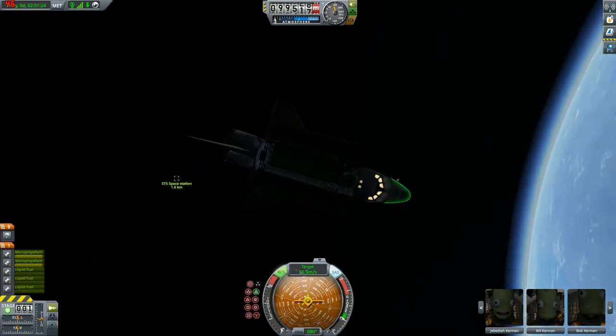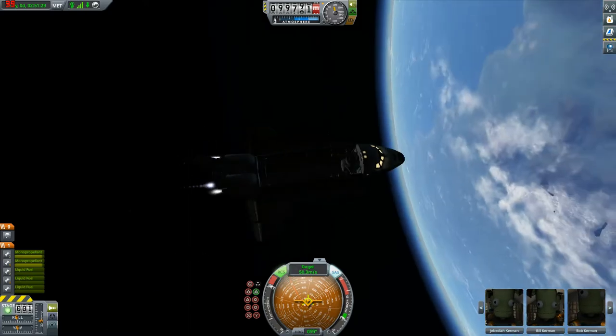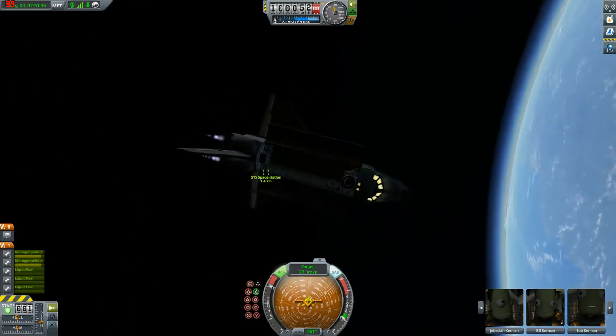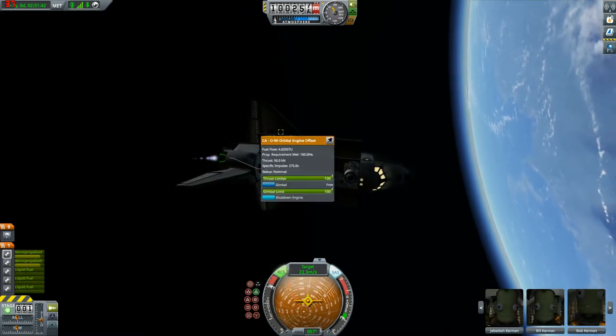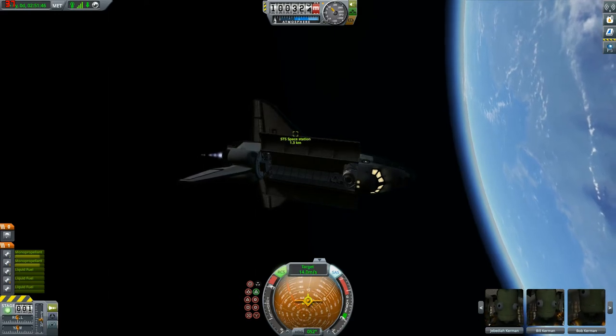I took the slowest possible approach I could to make it more realistic, I guess. In all honesty, I just did it to conserve fuel. I don't know what the limits of this space shuttle are, but these engines aren't the most efficient since they run on monopropellant. I just didn't want to make a mistake there.